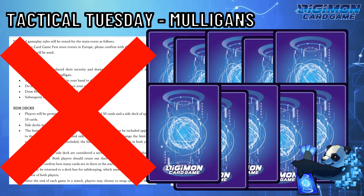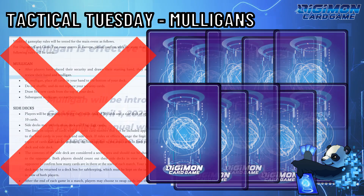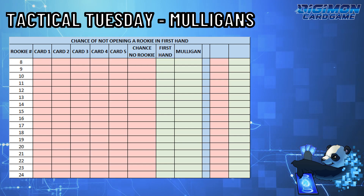Math will be my guide on how to describe to you the best ratios with examples, followed by an Excel table that will determine your chance of opening a specific card.